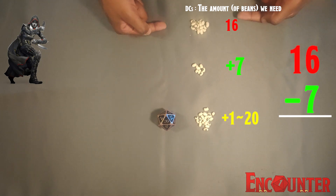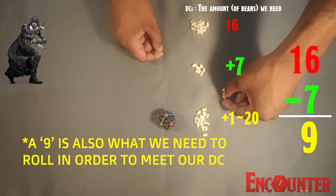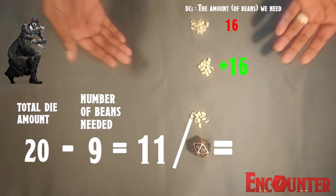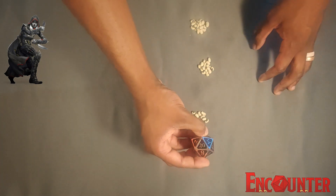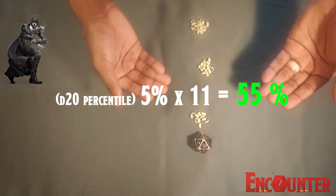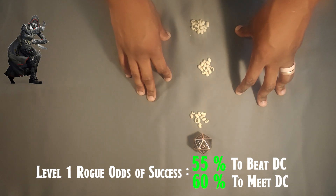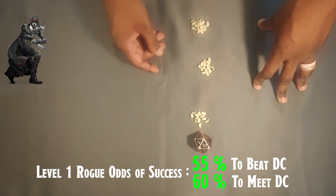So if we take our bonus and subtract it from the total, what we're left with is 9 beans. Now if we take 9 beans from our stack and add it to our bonus, that leaves us with 11 beans in this pile. Now 11 divided by the maximum of 20 is 0.55, or 55%. And for everybody who also knows that every side of the D20 equals 5%, well then 5% times 11 is also 55%. So in this scenario, using D&D 5E, our level 1 rogue is going to have about a 55% chance. Straight out of the box, this is what we're looking at — about a 55% chance.